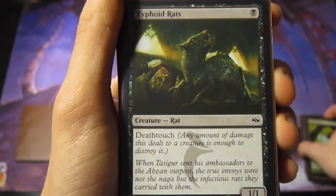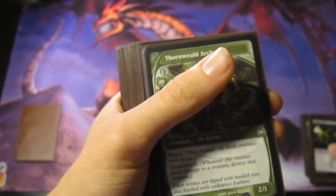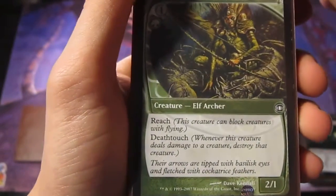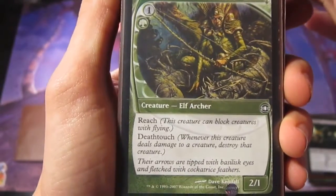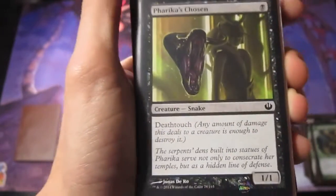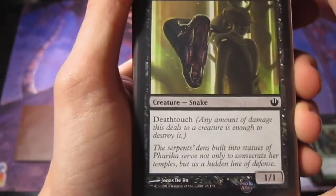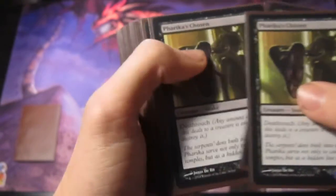Typhoid Rats — we have two of these, just a one-drop for a 1/1 with Death Touch. Thornwood Archer has Reach and Death Touch, two-drop for a 2/1. Reach really helps with Death Touch. And then Pact-Res Trojan — one-drop for a 1/1 with Death Touch. Four of these.